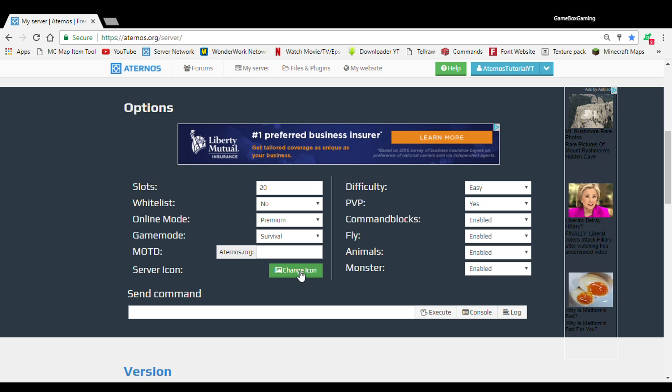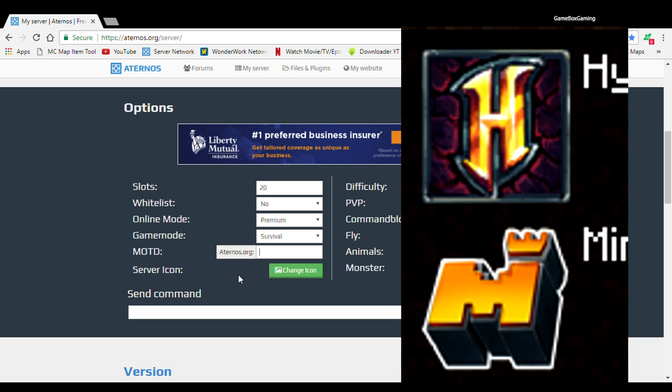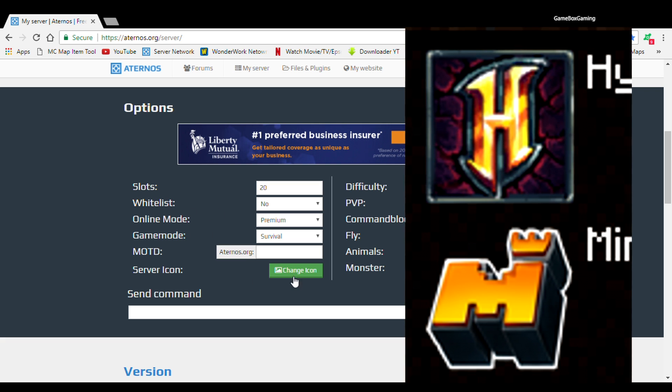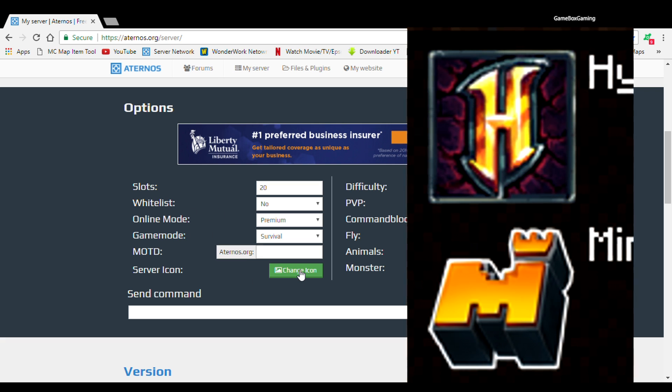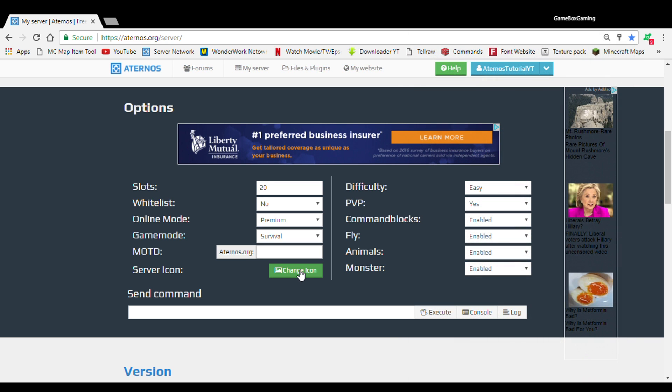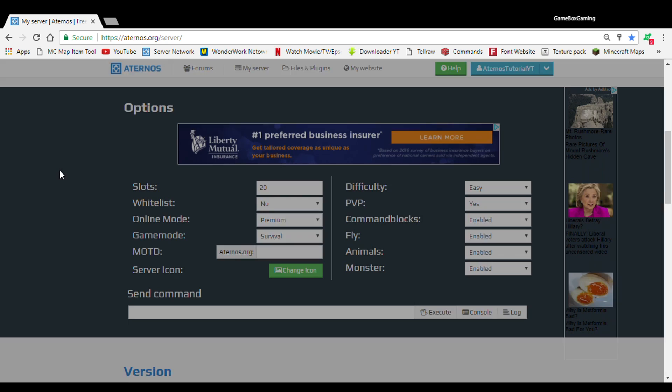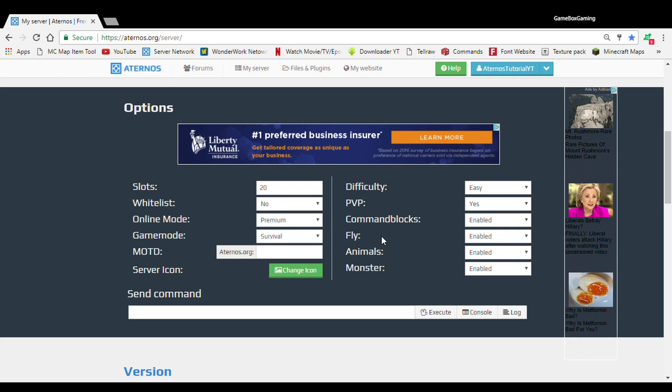Also there's a server icon. So if you guys see servers like Hypixel or The Hive, before you join the server you do see like an H or a logo — that's what you can do. But it has to be a 64 by 64 pixel picture. Then you push this and it will pop up a file browser. Right now this is what it looks like when it's online, but you guys could change that. It will pop up your file explorer and you could grab a file out. Make sure you have the file located.